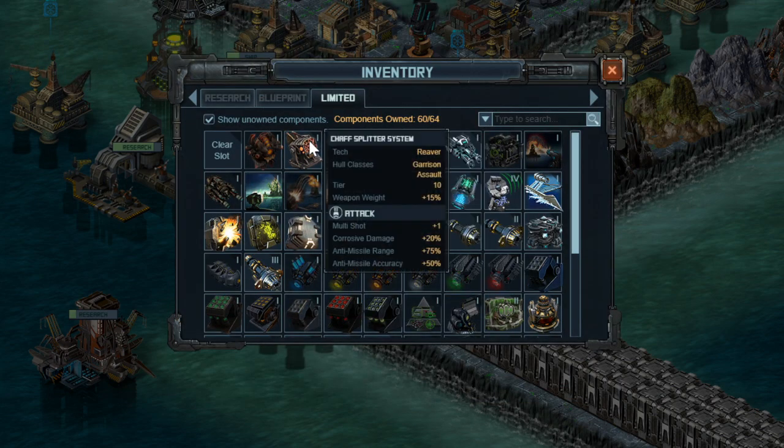The next special is the Chaff Splitter System — it gives you one free multi-shot and is a very good, extremely good anti-missile system. The best one we've seen in the game in terms of anti-missile accuracy. This leads me to think that enemy projectiles will have extremely high anti-missile evade, sort of what happened with the Photon ECMs. This is going to be the best anti-missile special in the game for a long time, so it's an easy one to use here. One free multi-shot stacks with other multi-shot — very beneficial.